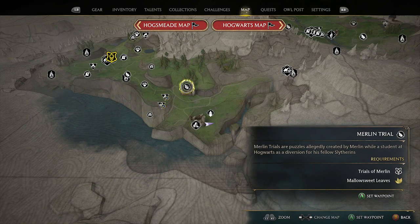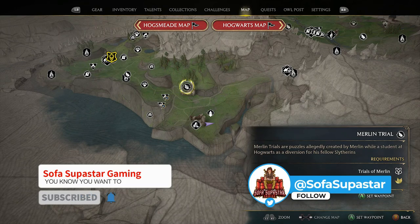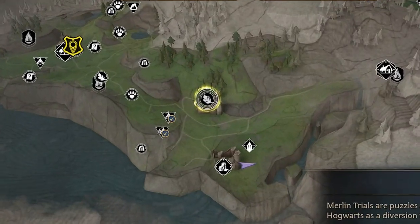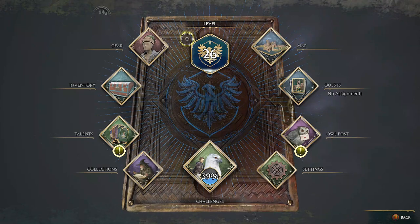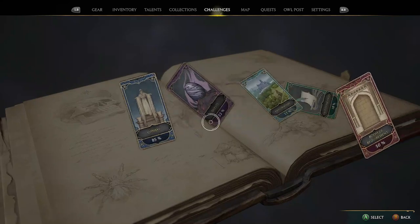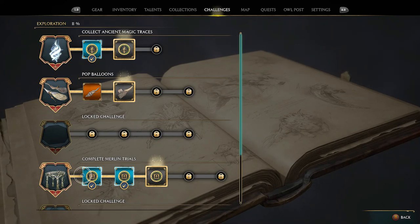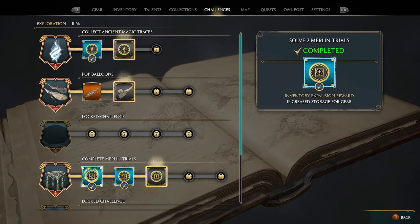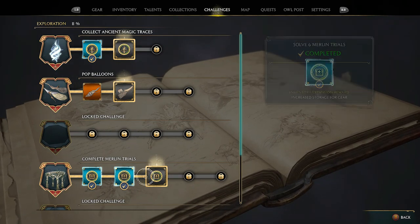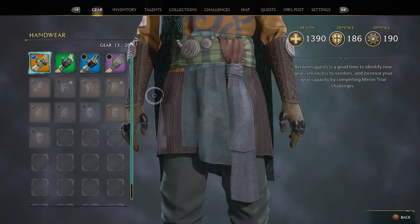There's a lot to do in Hogwarts Legacy and sometimes you may get caught up and not know exactly what to do in order to progress. Merlin Trials are not mandatory, but they're something you're definitely going to want to look at. They appear as a leaf symbol on your map, and in the challenges menu they are the only source in the game for upgrading your inventory space. Every time you complete these challenges and tick off each tier, your inventory space goes up by four, helping you avoid deconstructing gear and losing out on sale money.